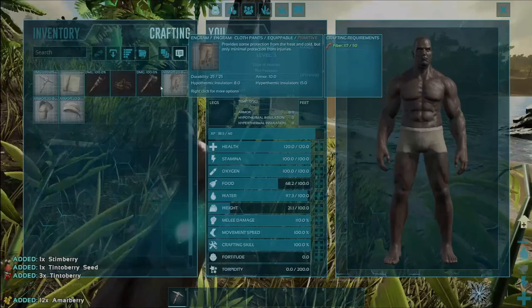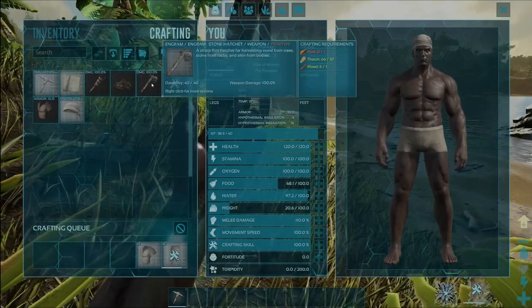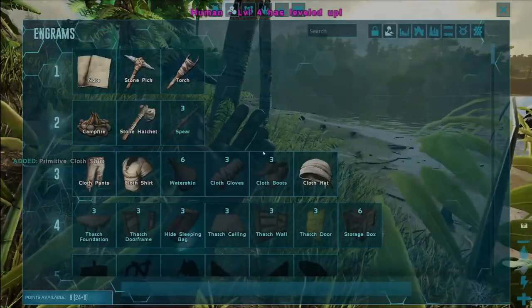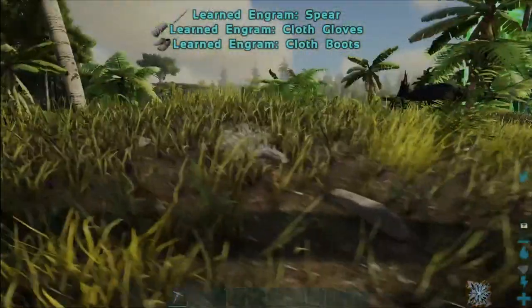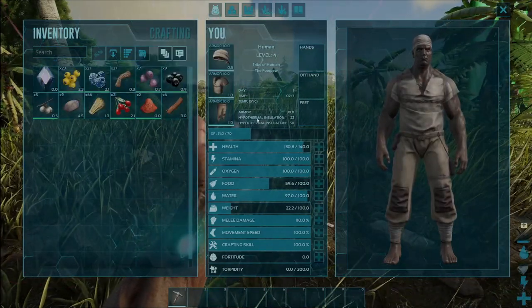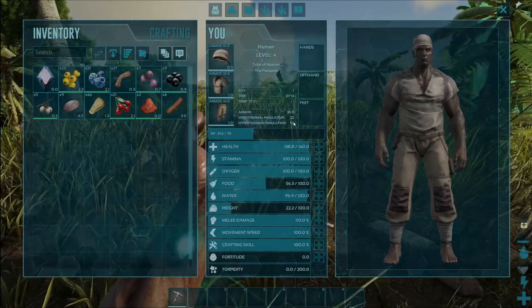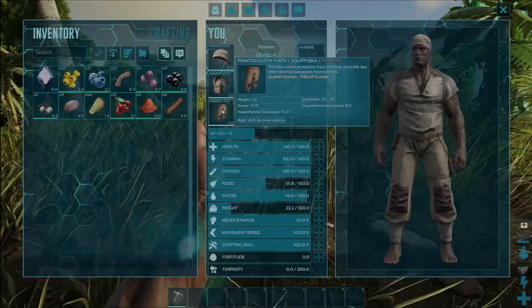That's probably enough to make the two. I've got the hat — let's pop that on and get the shirt and pants going. And then we're going to look into getting the hatchet. So we need some flint — we've got the wood and the thatch. We've also leveled up again; we're going to put that into health. And we've just crafted our armour — we've now got 30 armour and a little bit of hypothermal insulation and hyperthermal insulation. The difference between the two is hypothermal is protection from the cold and hyperthermal is protection from the heat.